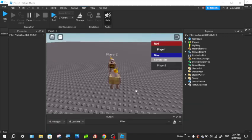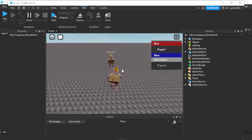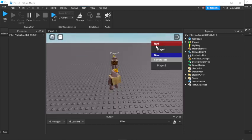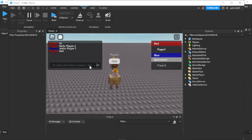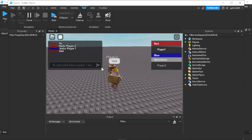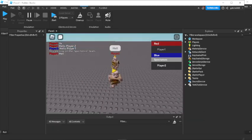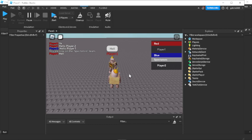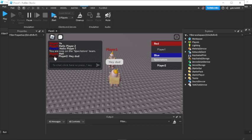Player two is spectating and we're in player one, still in the game on the red team. When we chat we can say 'hello' — the O didn't come through but let's pretend it said hello. We can see that player one sees it, but now when the spectator chats and says 'hey dude', it gives us a tag that says 'dead'.